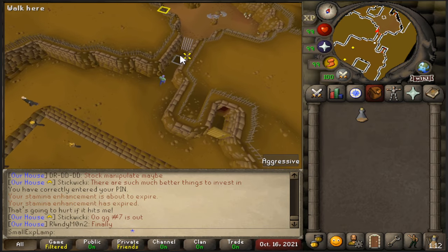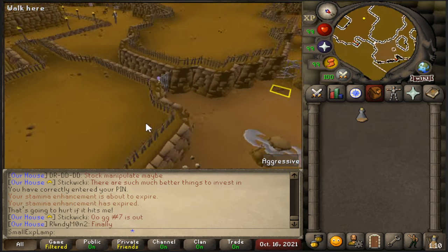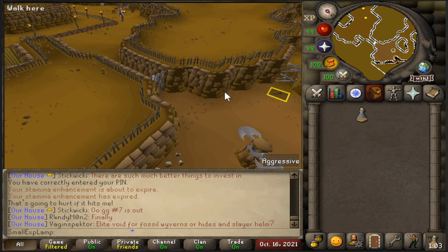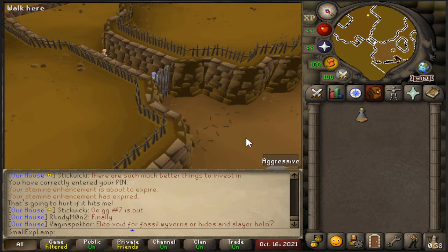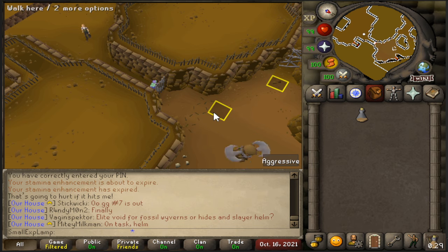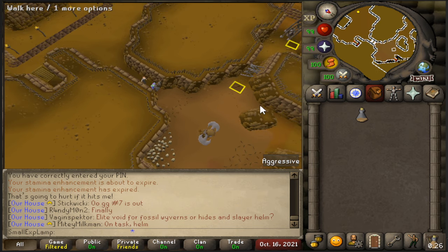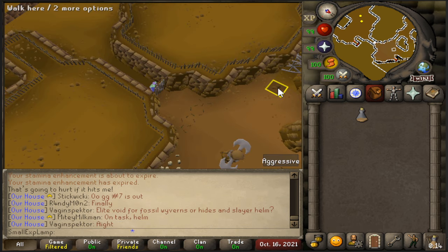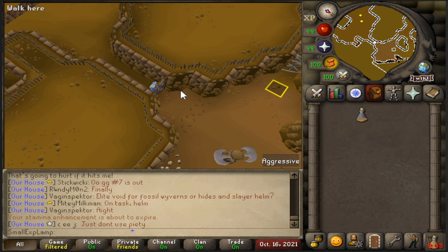I bring a stamina dose because it's very helpful — you're going to have to run a long way. You can't wear any armor or bring anything in your inventory, so I just sip it before going in. I'd also recommend super energies in your bank to refill run energy between trips. I'm using the RuneLite client with the Rogue's Den plugin, which highlights all traps in blue, and the Ground Marker plugin, which lets you right-click and mark tiles. There's usually only one or two tiles marked per room.